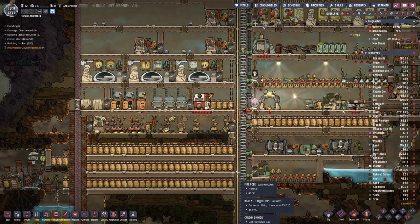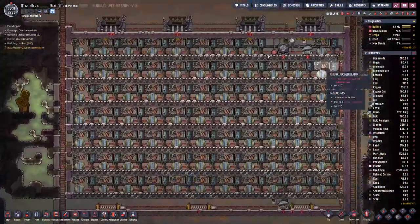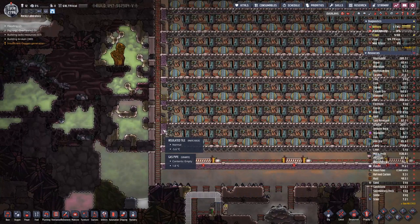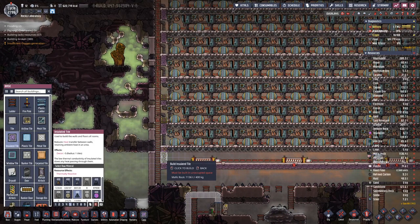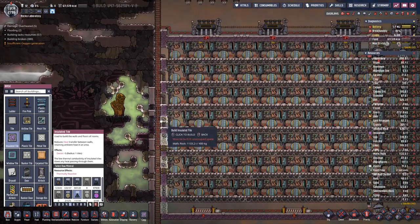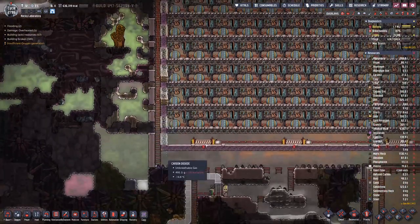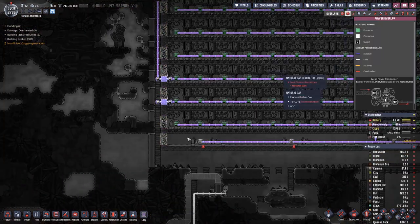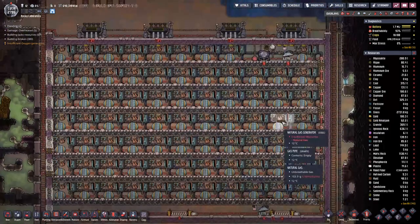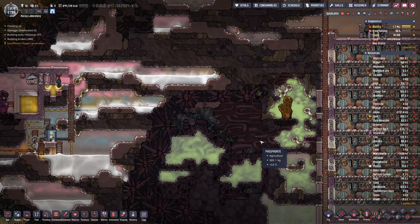Hello bicycles, welcome back to Oxygen Not Included, where last time we finished off this monstrosity. Everything is in, so we can actually fill in the walls here, and once we have connected up the power wire which is just hanging here in limbo, we can start the pumps creating a vacuum in here.